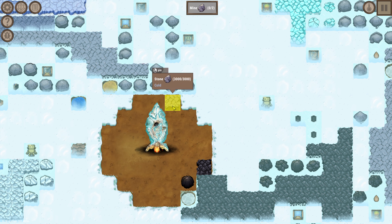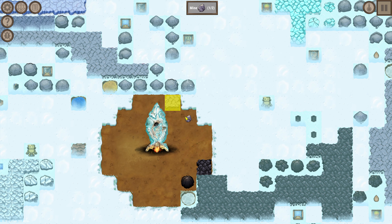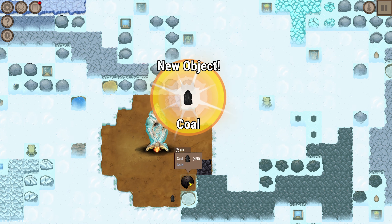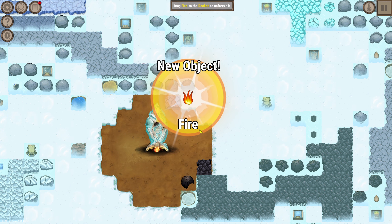Okay, mine to stone - how do I do this? Are they going to give me any sort of tutorial? I just click on it - new object: stone. Pin - combine two stones to make an explosion spark. Mine coal - new object: coal. Combine a spark with a coal to make a fire. That seems easy enough.